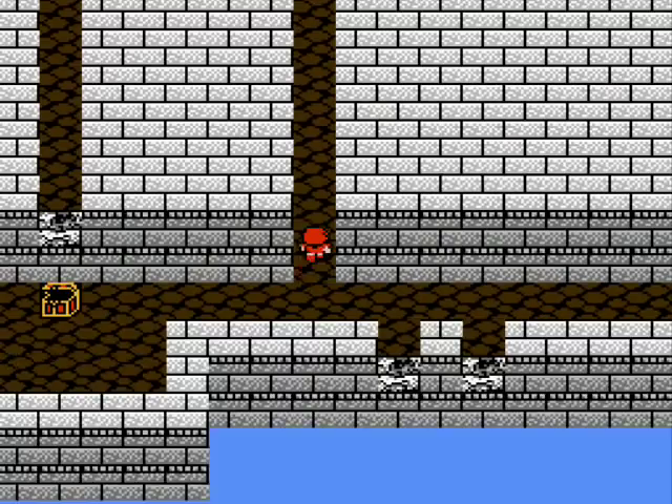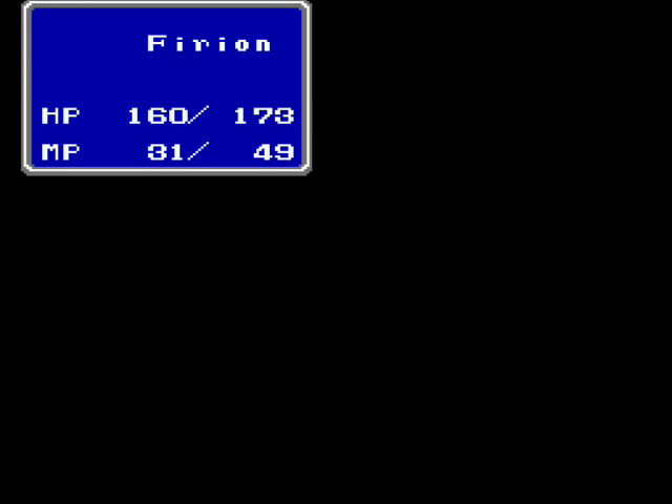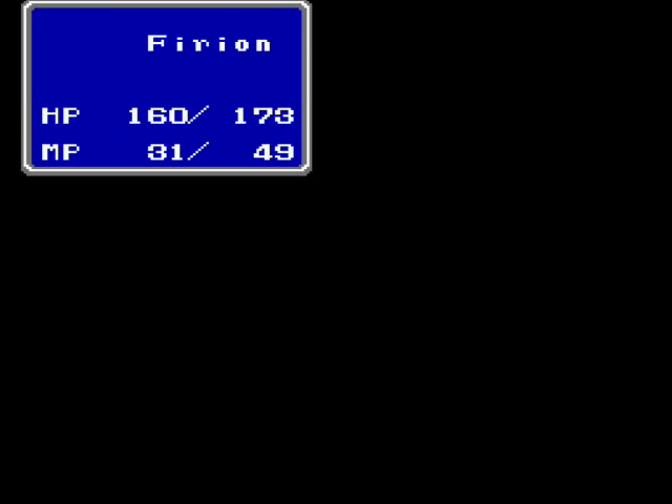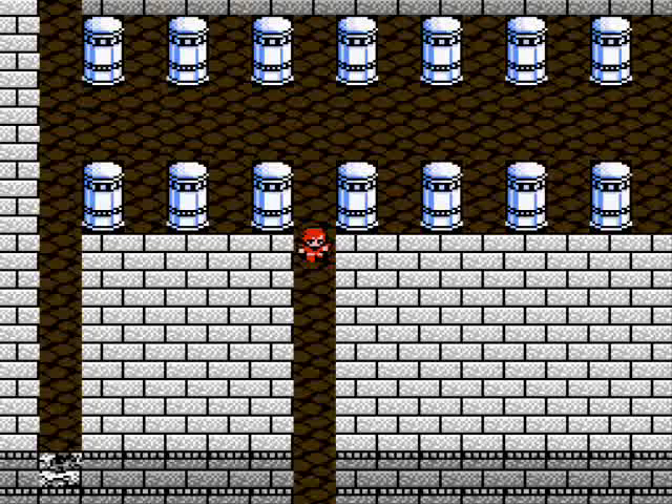That was a battle with an Adamantois — not terribly challenging. I just decided to edit it out, but Maria's fire spell is actually fairly useful against it. Gordon gained some HP in that one and got some experience with his life spell. With that out of the way, let's continue moving onward.